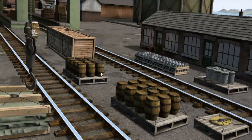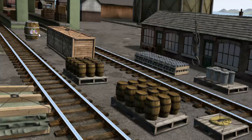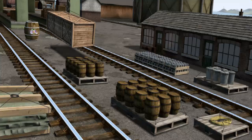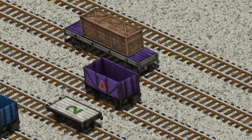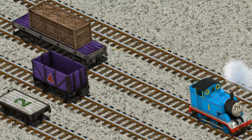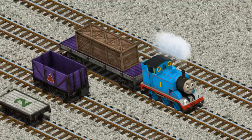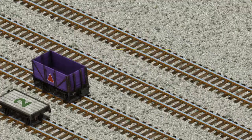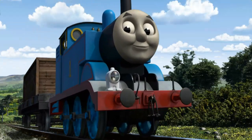Help Cranky find the very long crate. Wait a minute — we're looking for a different one. Try again. Help Cranky find the very long crate. That's it. There you go. Let's lift and load. Now the cargo must be loaded. There you go. Thomas set out for the Sodor Search and Rescue Centre.